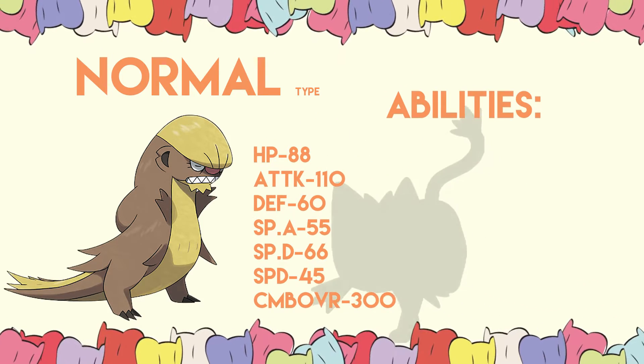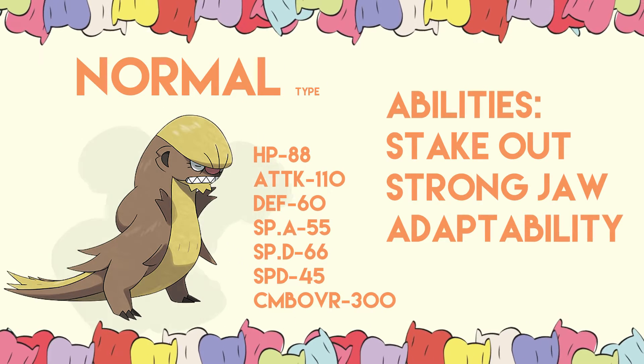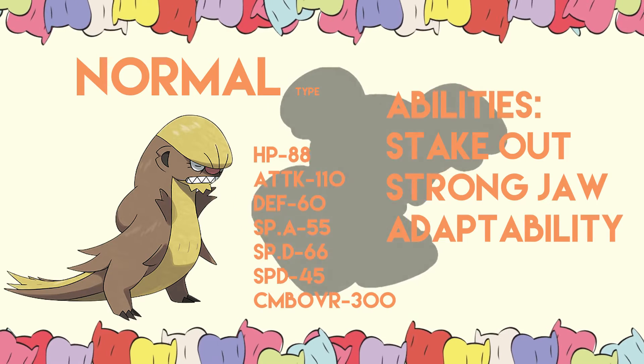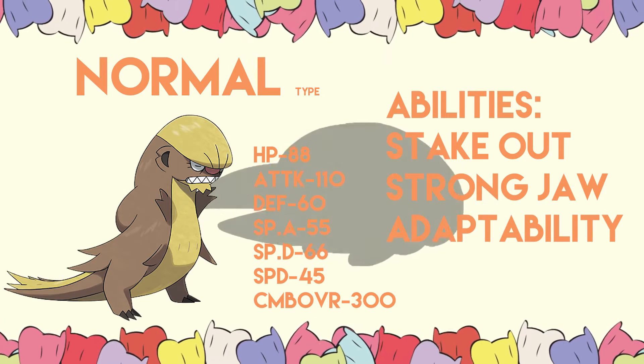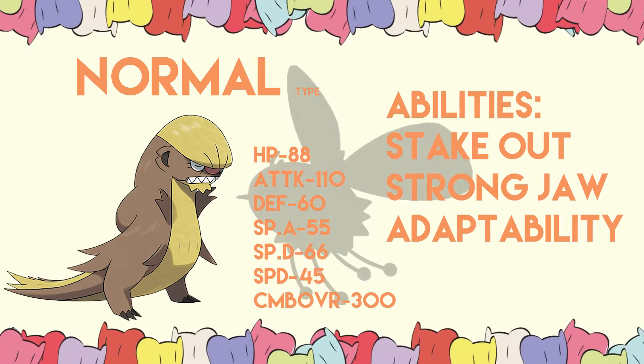His abilities are Stakeout, Strong Jaw, and Adaptability — some of the best abilities in the game. Stakeout is an exclusive ability to Yungoos and Gumshoos. They stake out the border, make sure none of the Mexicans switch in, and if they do, they'll be penalized double for it.